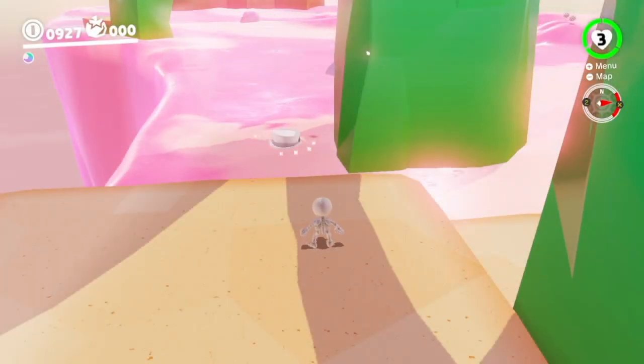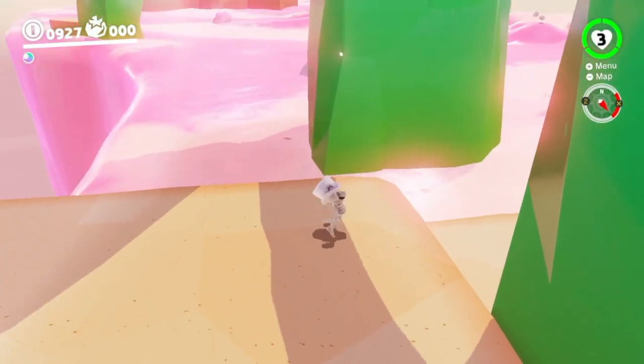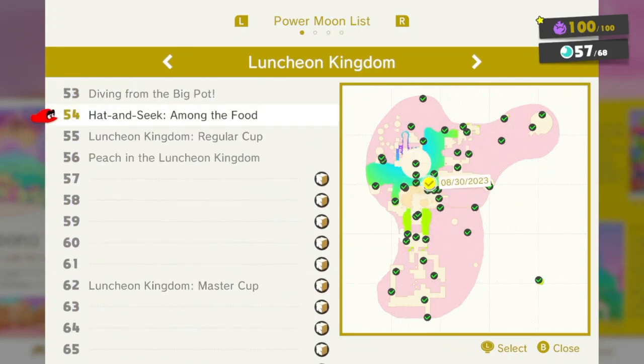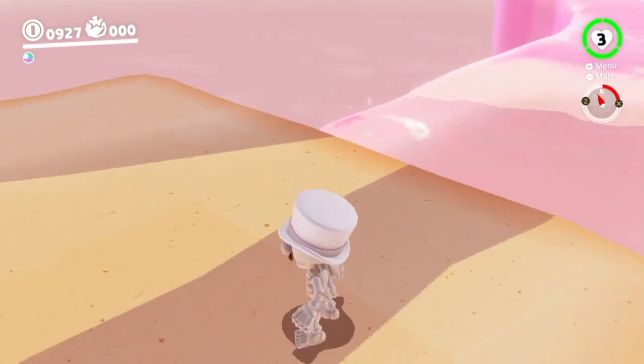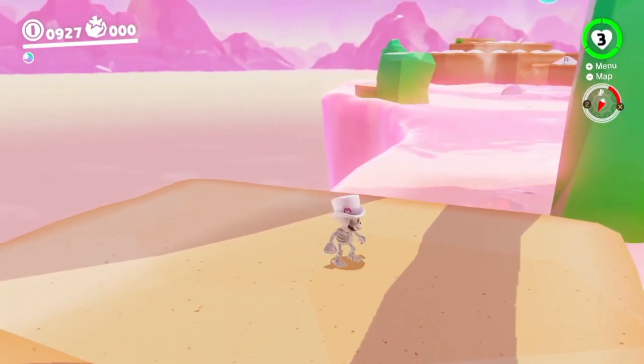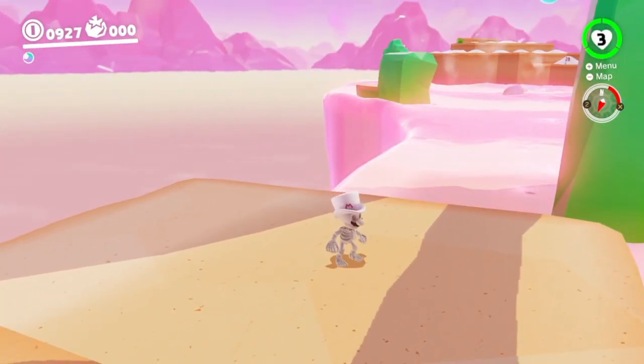Alright, what's going on guys, this is your boy Luce the Roost back again with another video. Today we are playing Super Mario Odyssey once again. I already have one moon for this episode, but that's just a Luncheon Kingdom master cup because I didn't do those on camera. We are going to get the power moons, hopefully get a lot of them in this episode, and then do the next episode with all the sub areas.